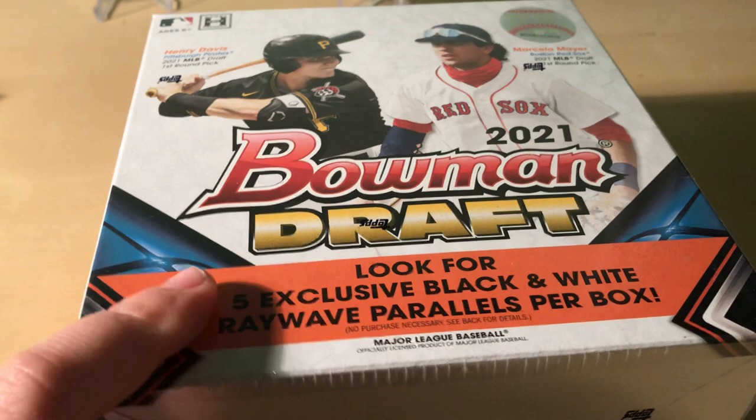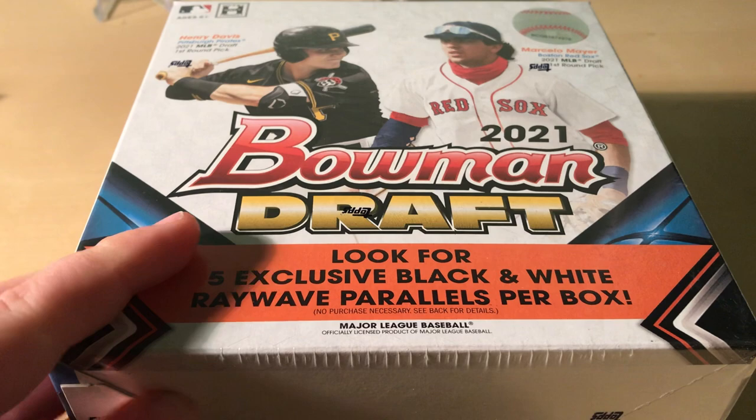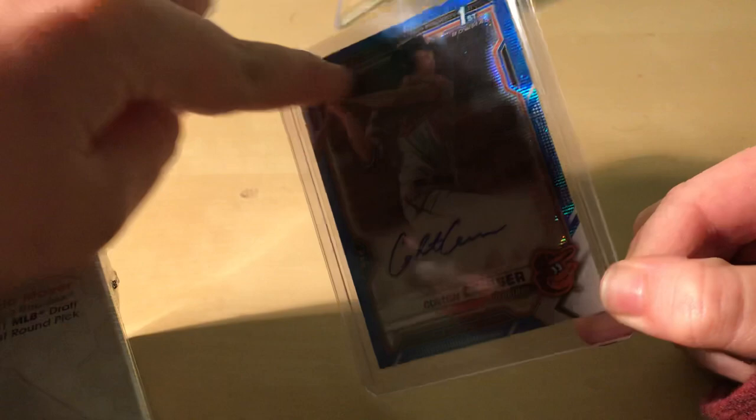Hi guys, welcome back to another video. In today's video we will be opening one 2021 Bowman Draft hobby light box, where you get five exclusive black and white ray wave parallels per box. In our last box, which was the super jumbo, we got a blue wave Colton Calzer autograph.